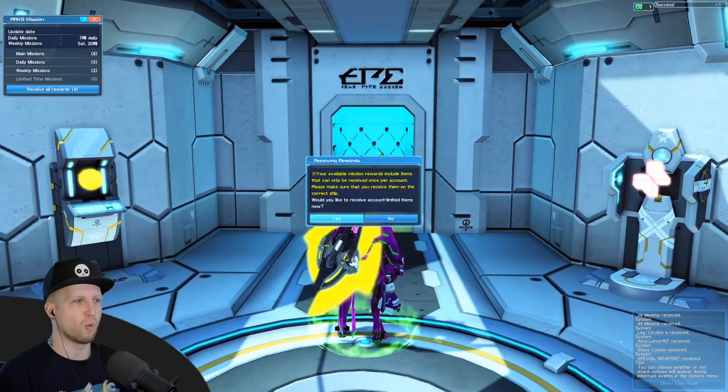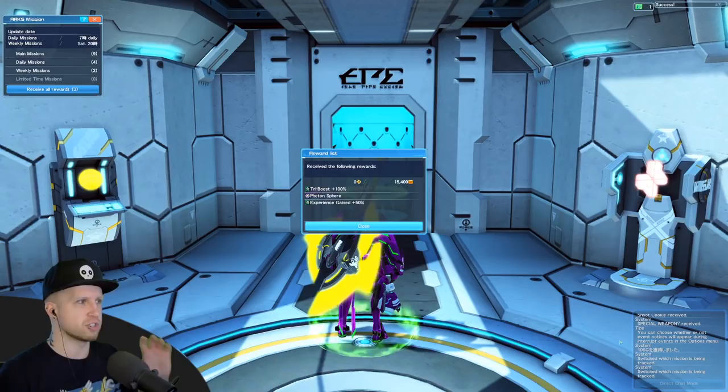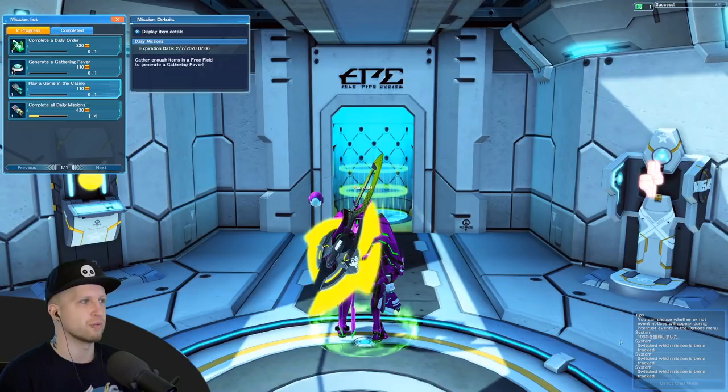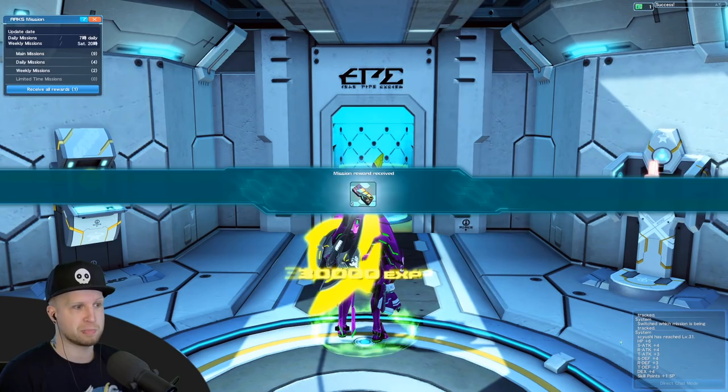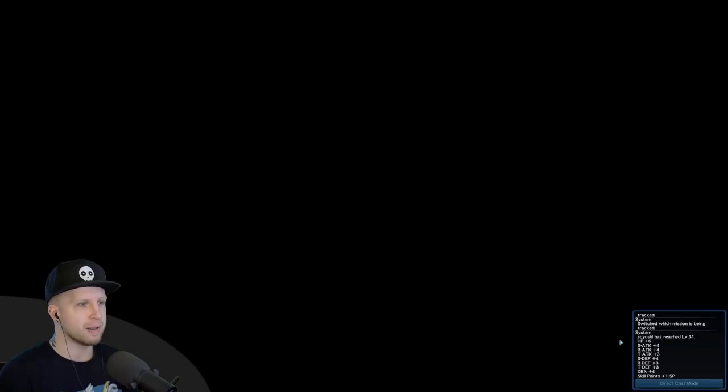Purple drops are armor, yellow is weapons. We got some candy for feeding pets, and an unidentified weapon with a sword icon — the small icons give you a sneak peek at what weapon type and class it's for. We only got an A rank because I skipped to the end without doing side objectives. In the arc missions menu you can receive all rewards — daily missions are passive quests that pop up automatically. Things like completing a daily order, generating a gathering fever, or playing a casino game. You get massive XP — like 30,000 — from completing all dailies.